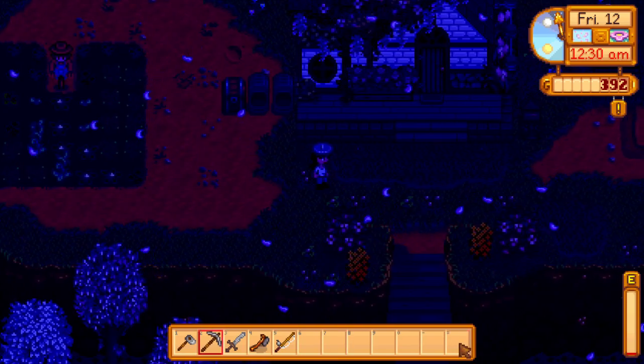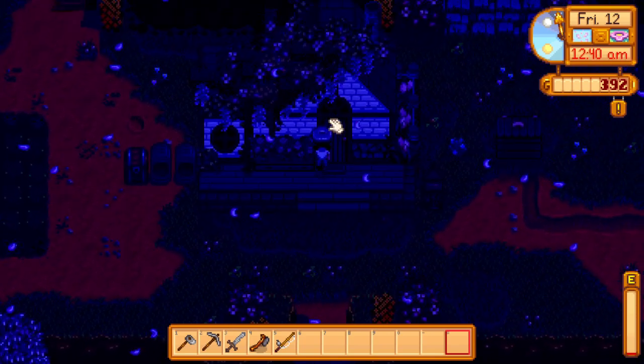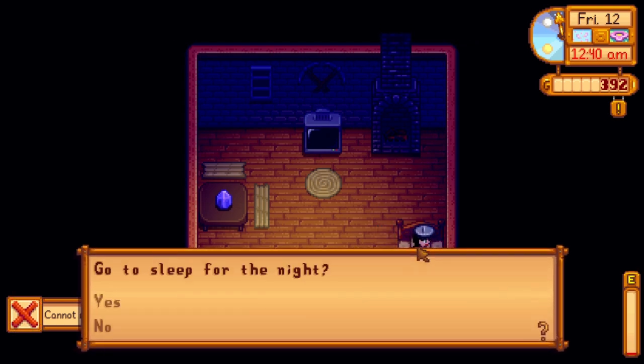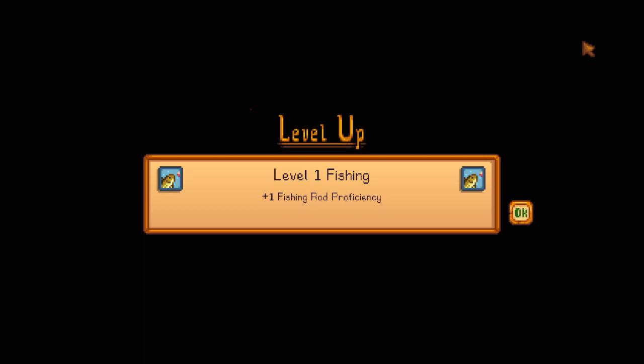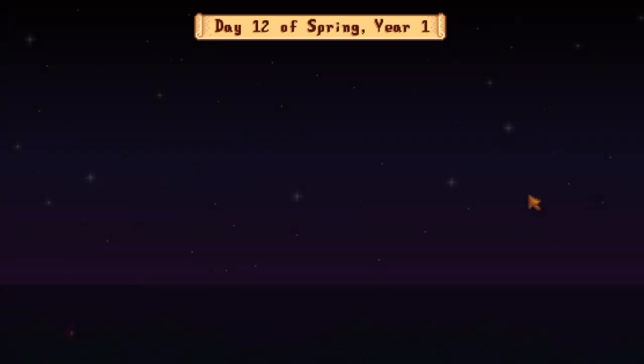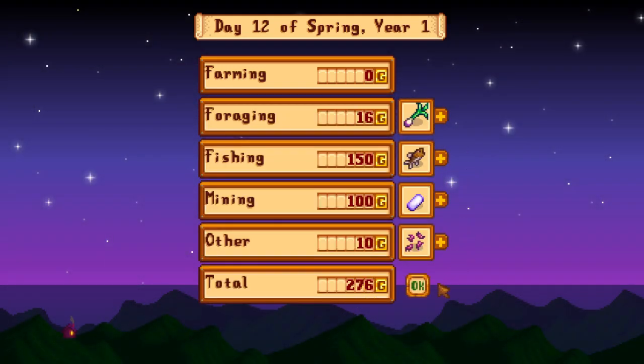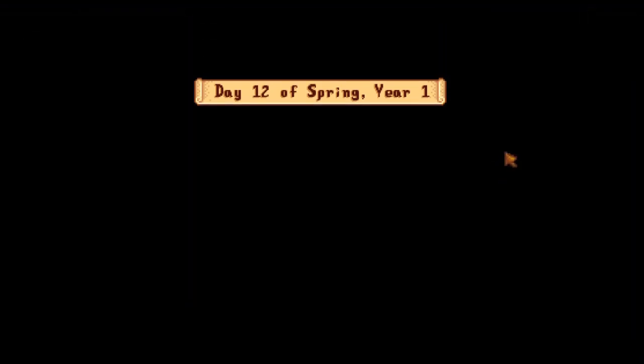This is my first time playing on PC — will have to figure out how to toggle between rows. Saying goodnight to Oliver. Level one fishing — getting better with the rod. Didn't make too much money but that's okay — 276 gold, not too bad.